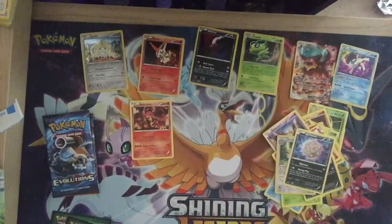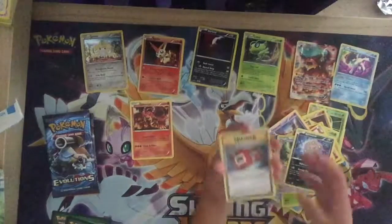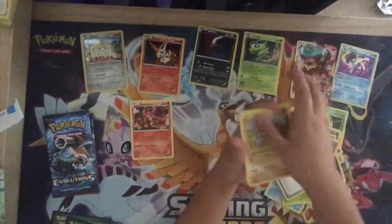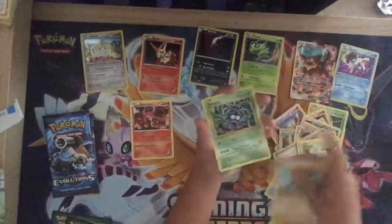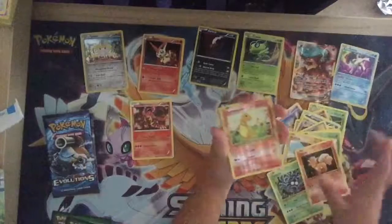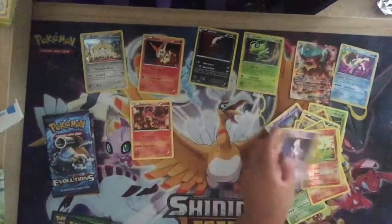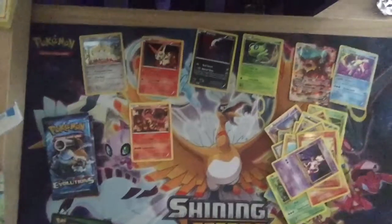Now on to Evolutions. These packs are so loose. Another green code — best day ever, just kidding. Pokedex, Haunter, Energy Retrieval, Onix, Weedle, Musharna, Tangela, Vulpix, reverse Charmander, and a regular Mewtwo. The lighting is just really bad.